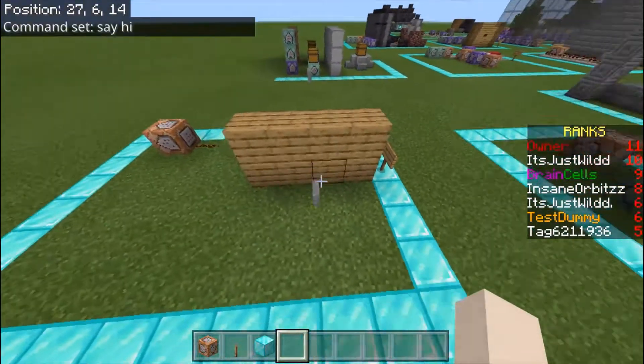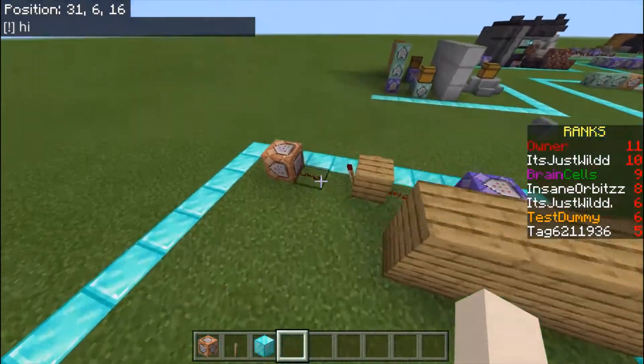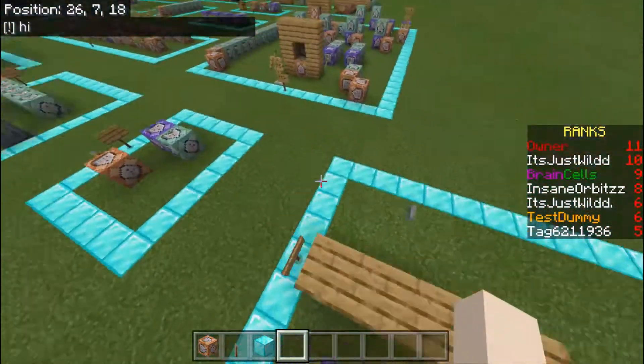When I turn it on, you can just watch the redstone torch — as you can see, it turned on, which activated the command block. That's the way it works.